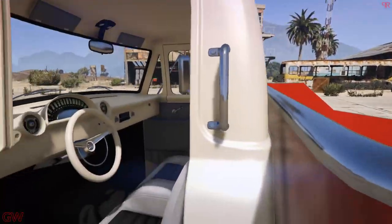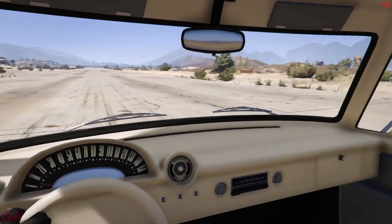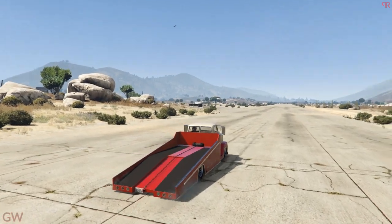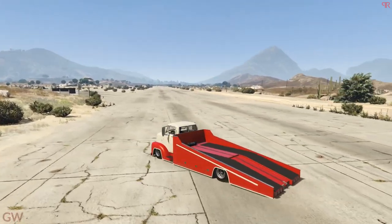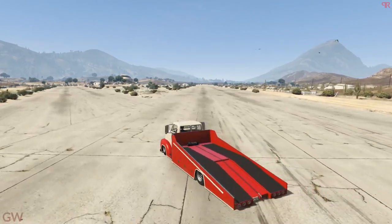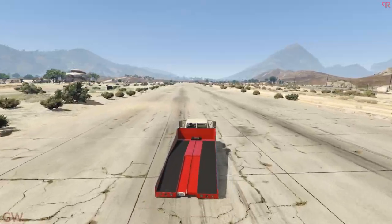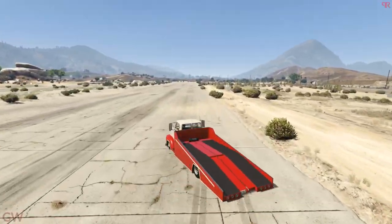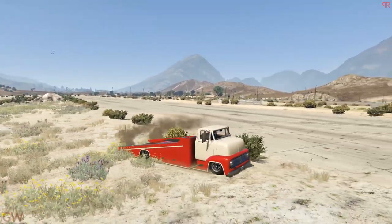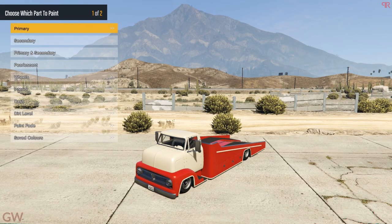Going to the interior, it's an old-school tow truck so the interior is pretty much old-school stuff — nothing special or crazy. The acceleration and handling — well, it's just like you'd have guessed. It's not the greatest, but it has decent acceleration compared to other trucks in the game, like tow trucks or general trucks. It is slightly faster, so thumbs up for that.